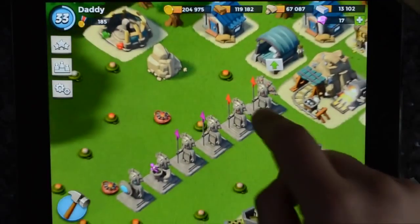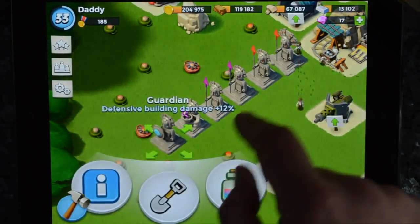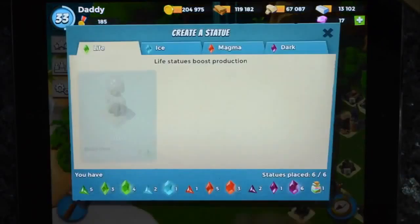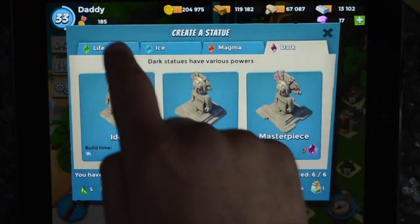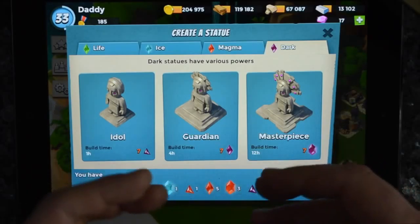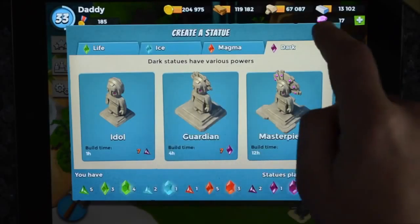A sculptor adds sculptures, which can add something to either your base, your attacking, your resources, or your defending. I've got a defensive building damage plus 12%. The crystals are things you gain when you win a match — you get different types: life, heist, magma, and dark, according to the color, and each one has a different effect: boost production, improve base defences, power up troops, and various other powers. The best ones are the dark ones. Once you've built a statue using seven crystals, you can either keep it or trade it in for one of the next tier up.